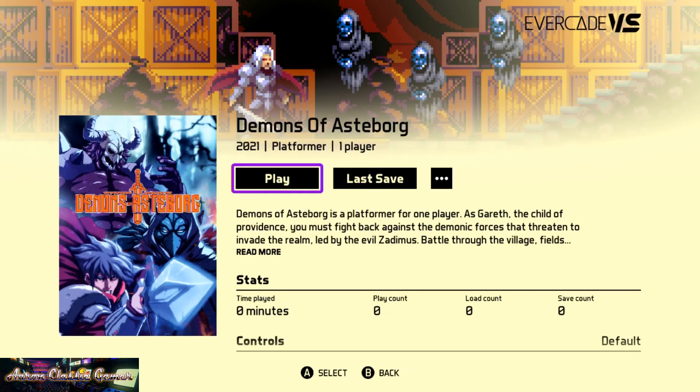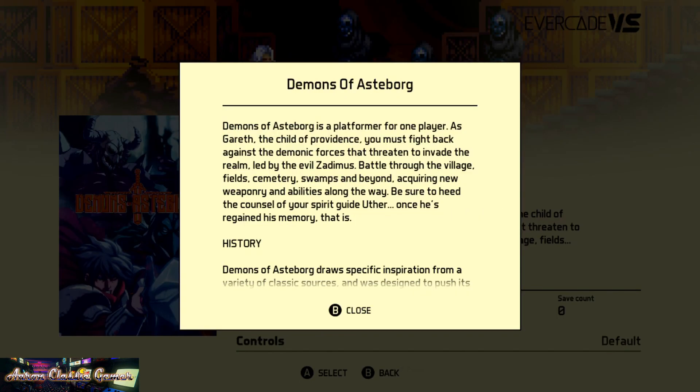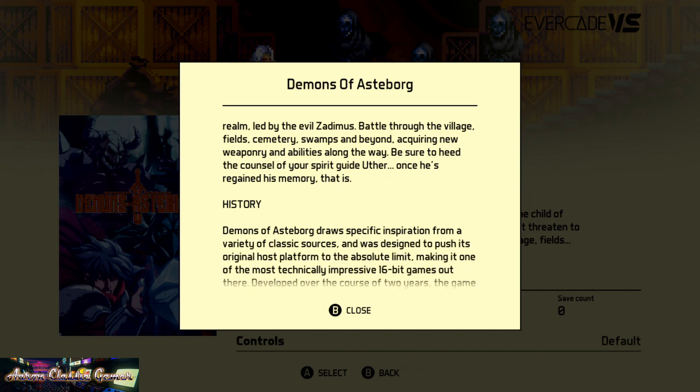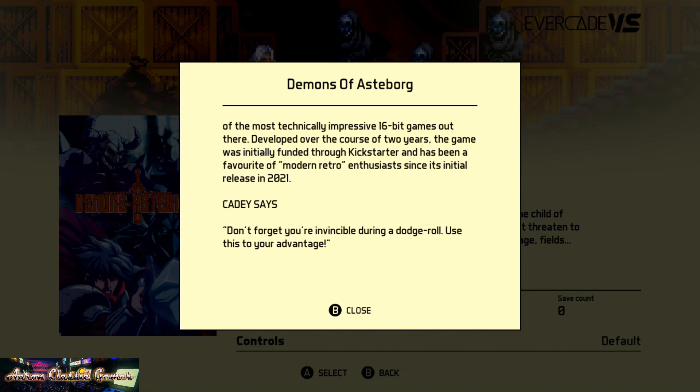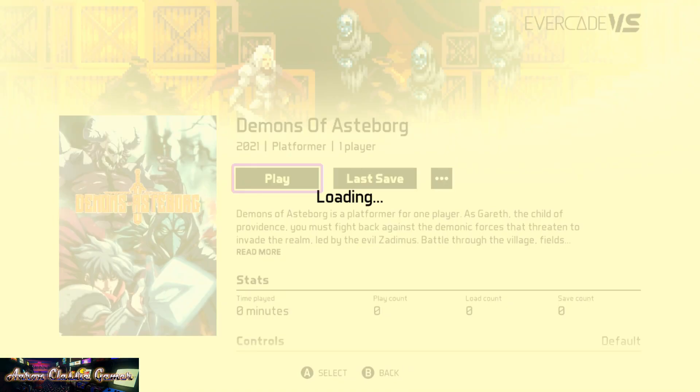Demons of Asterberg is a platformer for one player. As Gareth, the child of Providence, you must fight back against the demonic forces that threaten to invade the realm, led by the evil Zadimus. Battle through the village, fields, cemeteries, swamps, and beyond, acquiring new weaponry and abilities along the way. Be sure to heed the counsel of your spirit guide Uther, once he's regained his memory. From everything I see online, it is quite the game.